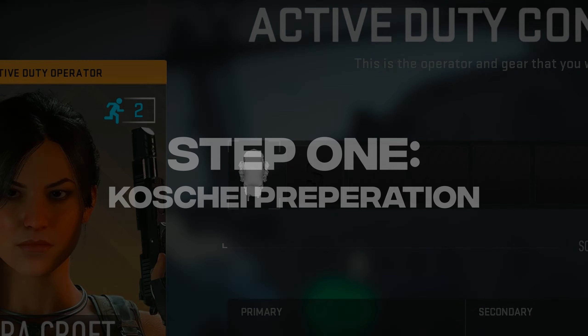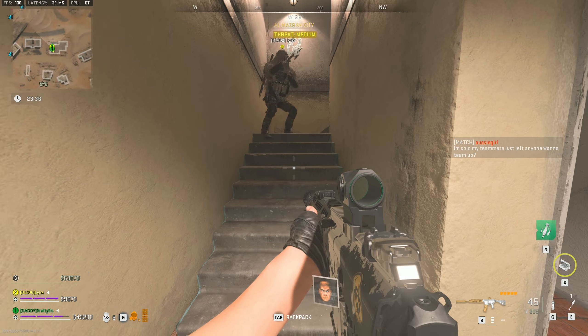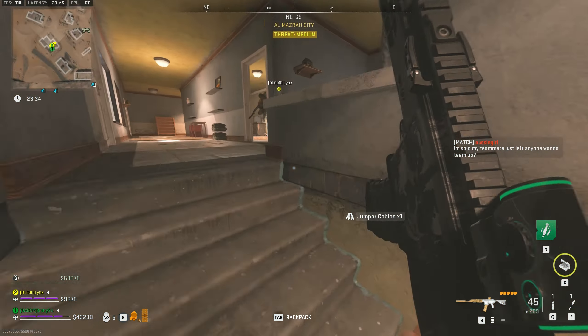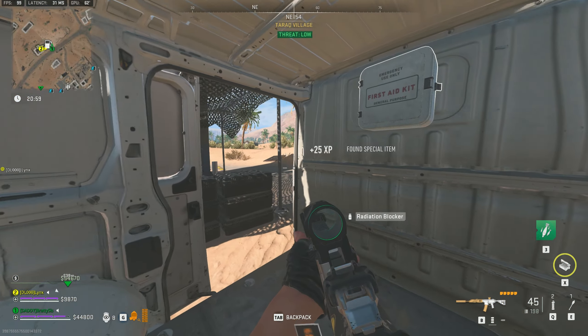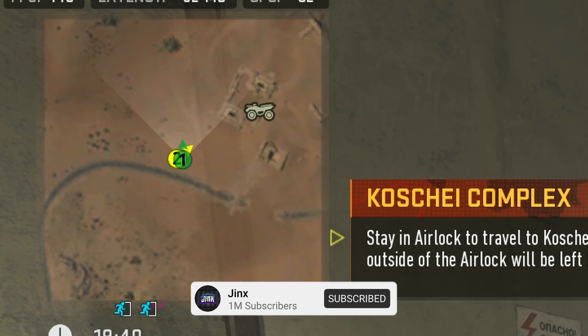A scavenger bag is going to help you with more inventory space so you can get a car battery and jumper cables outside before you go in. Along with this you want to try and find some radiation blockers for the entrance we're going to head into, which is in fact this Koshi entrance in the middle of Oasis.